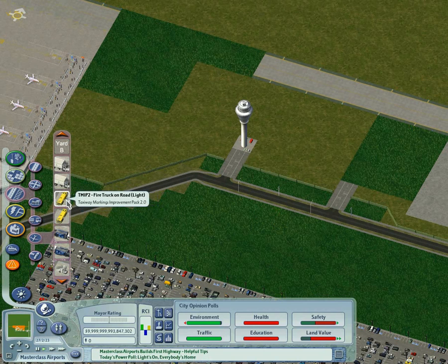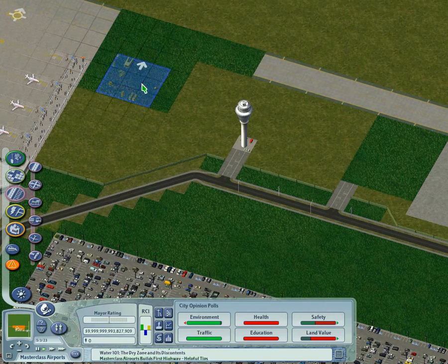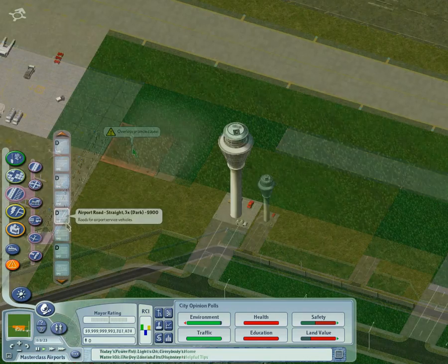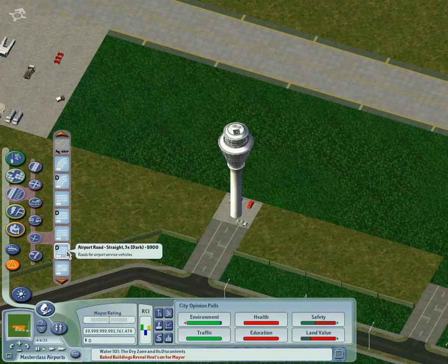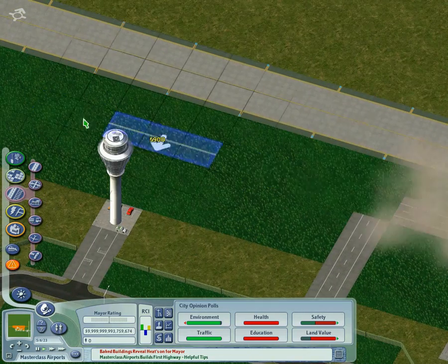Whilst we are at this point in the menu, we are going to plop down a vehicle equipment yard. This is from the TMIP2 set where we got our extra taxiway markings from. And now we are going to look at building some roads.